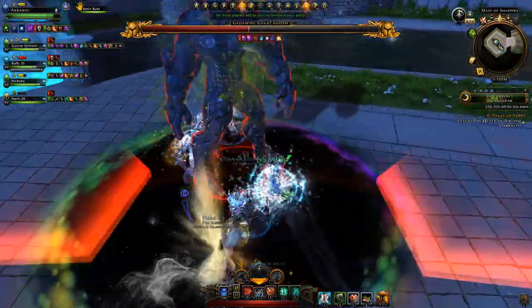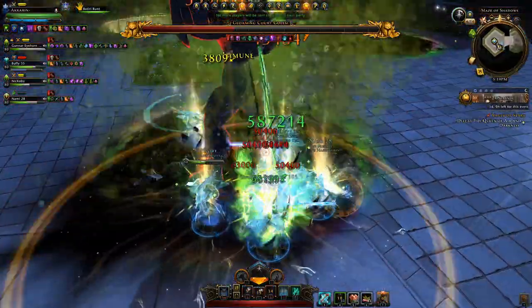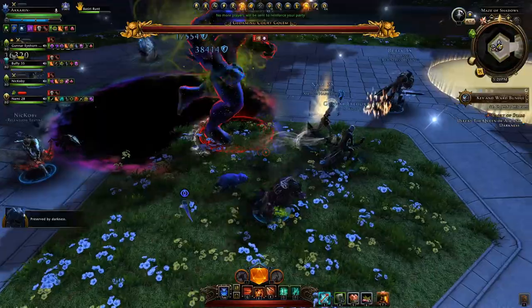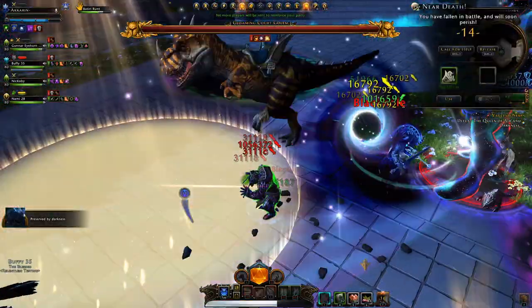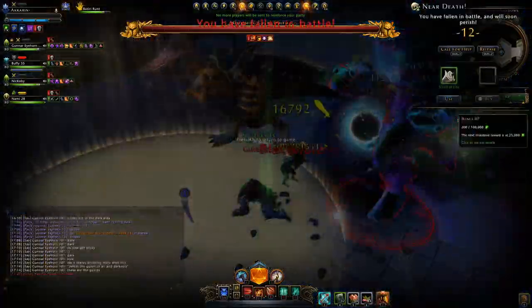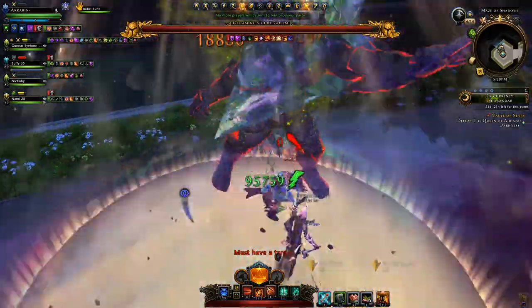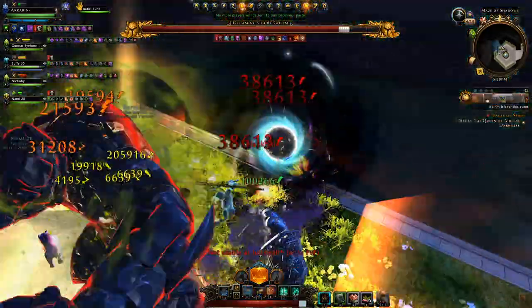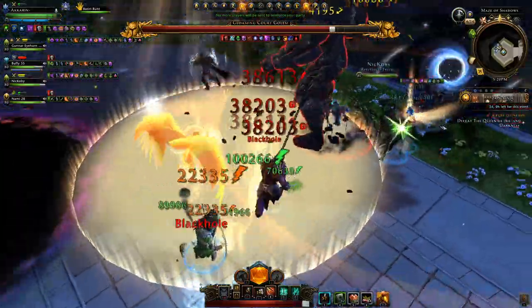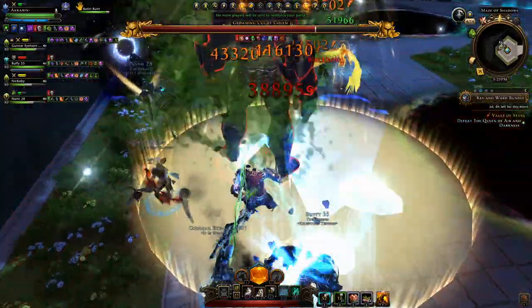Additionally, there's a similar Hypo mechanic where you need to group up and share the damage. When you fight the final third golem, he will spawn black holes which suck you towards them. This makes it very hard to position the boss since the tank can barely move under the effect, and the closer you are to a black hole the more damage over time you take. DPS will have it much easier with their dodge abilities to move away quickly.